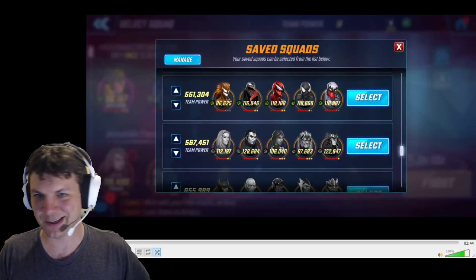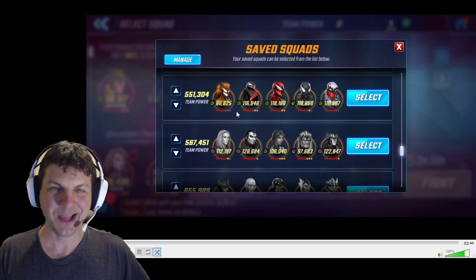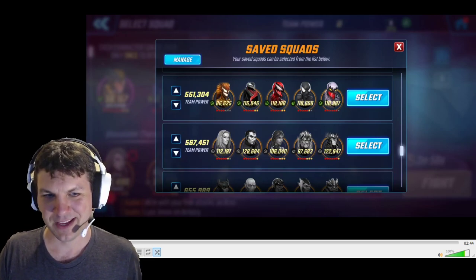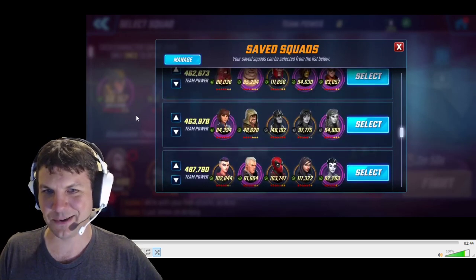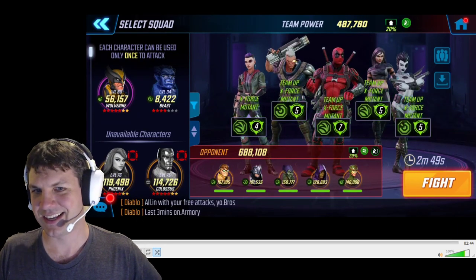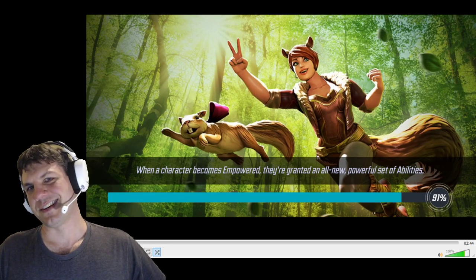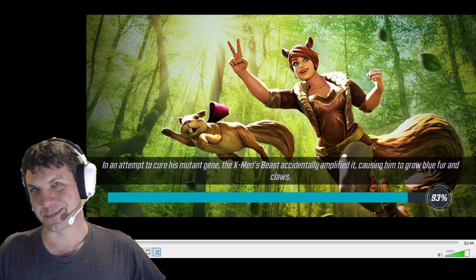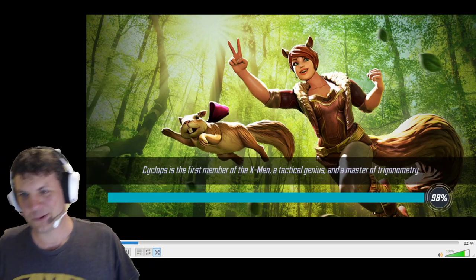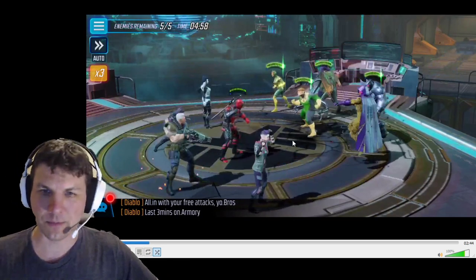I am back again with another breakdown, and this time it is quite an accomplishment. This is probably one of my biggest punch-ups ever. It is a 240k punch-up with X-Force into a Doc Ock S6. You can see the power levels are pretty significant — a nice 7-red-star Doc Ock. We'll go through the fight first, then I'll talk about ISO recommendations for this team and what works for me.